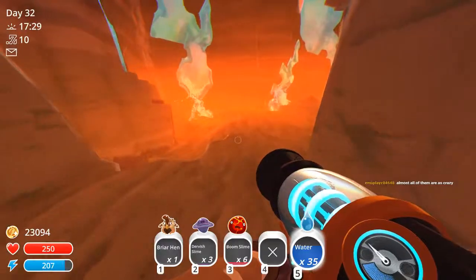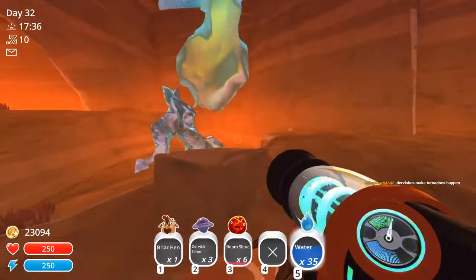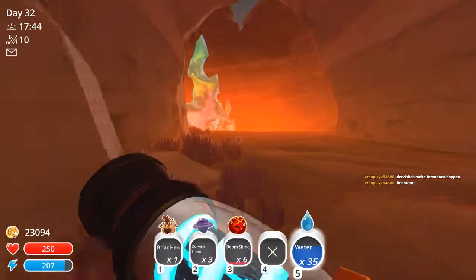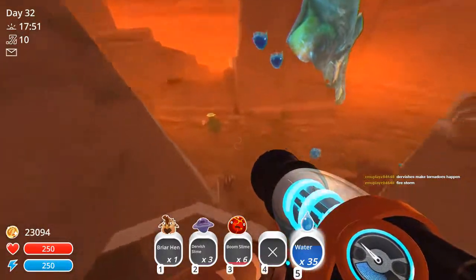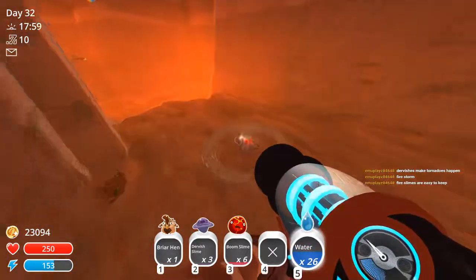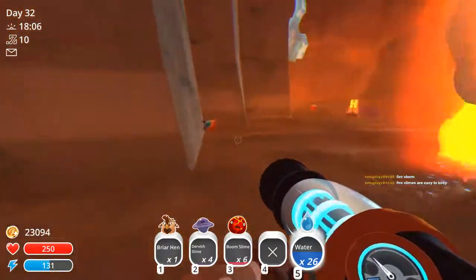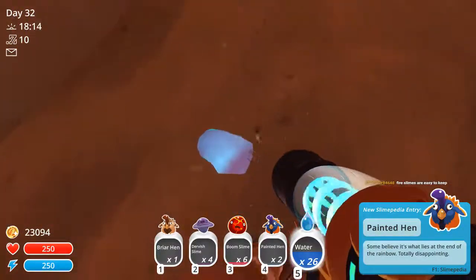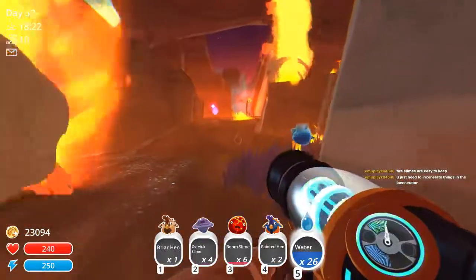Oh, I guess this is a firestorm — I think so. We just make tornadoes happen? Well, that's great. Rock slime — what are you doing here? Oh, that's fire. I'm gonna put it out. I could not put it out. Fire slimes are easy to keep — that's good. Are you a new rooster? The more species, the more issues I'm gonna have keeping everything in track.